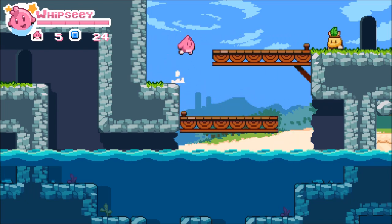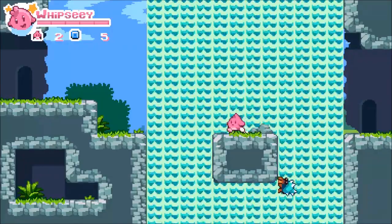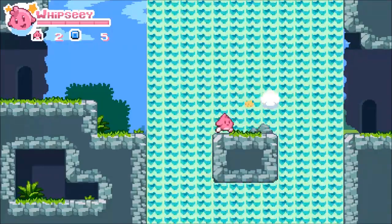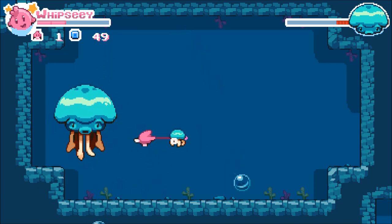Ever lean so far into a book you fall into it? No? Maybe that's just Whipsy. In this case, a child was transformed into a pink, whip-wielding puff that has set out on an adventure to return to form. The story was told in a few short pictures then straight to the game, which is appreciated. We get that it's a platformer and we want to play the game right away.